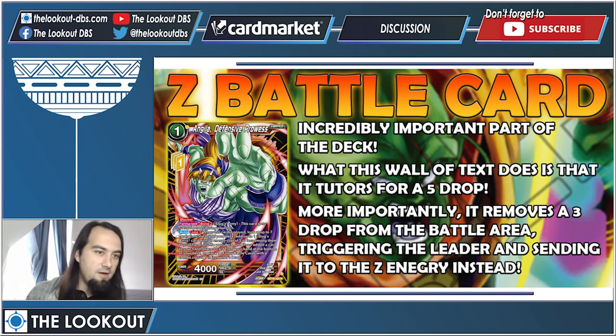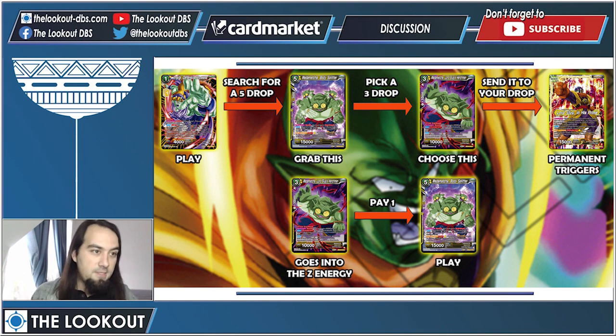You also have a pretty good Z battle card, and it's an incredibly important part of the deck. This wall of text says it tutors for a five drop, but more importantly it can remove a free drop from the battle area, triggering your leader's permanent — which says when a card is removed from the battle area, you charge it into your Z energy. Now you have the corresponding free drop in the Z energy, allowing you to pay one to cheat out the five drop you tutored for. So effectively, this Z battle card grabs your five drop and lets you play him for one energy if you have the corresponding free drop on the field.